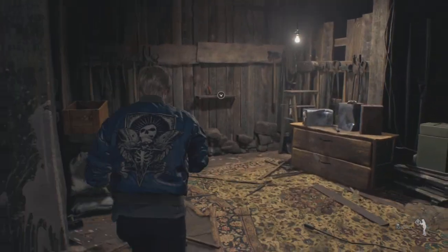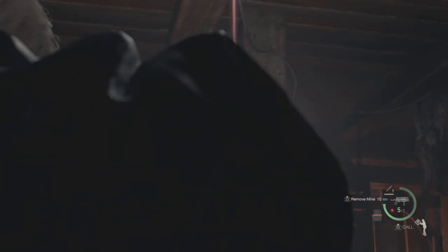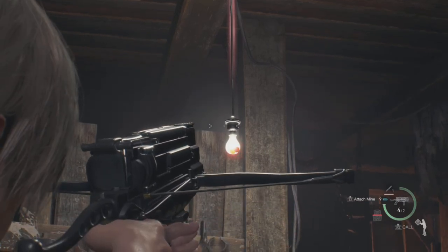But on standard mode it will work. So once you get into this room, you want to head over to the wall that initiates the cutscene where the Chainsaw Sisters will come through.